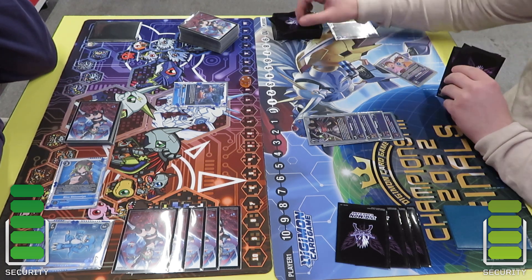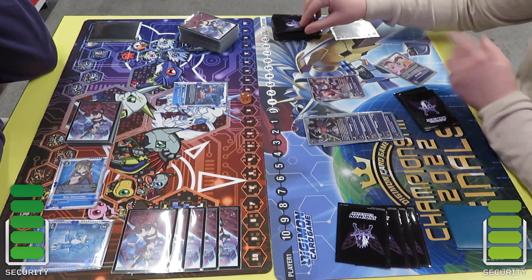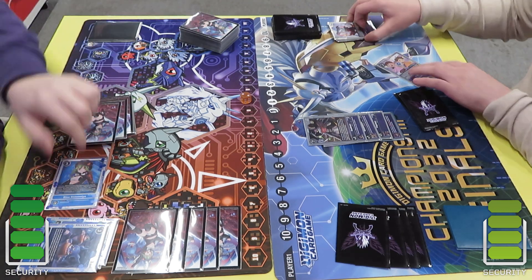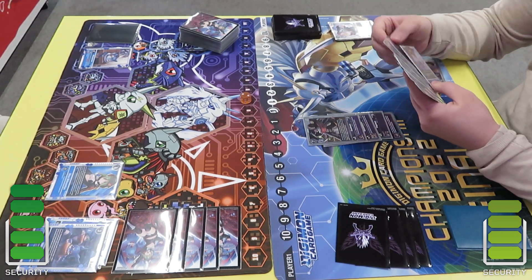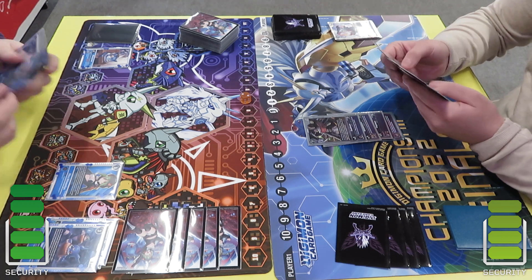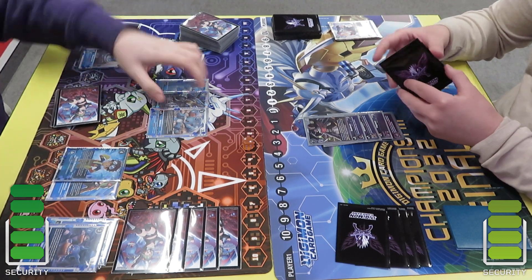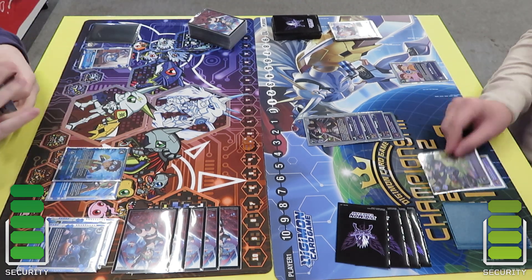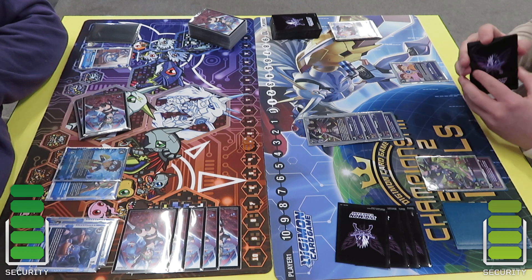He goes into the Baalmon to reduce the cost by 1, mills, gets to delete the Vmon and also mills more cards, and passes 10 memory to me on 1 memory. So I go into Davis and then I get the level 3 Vmon because I'm lacking it quite a lot frankly at this point.